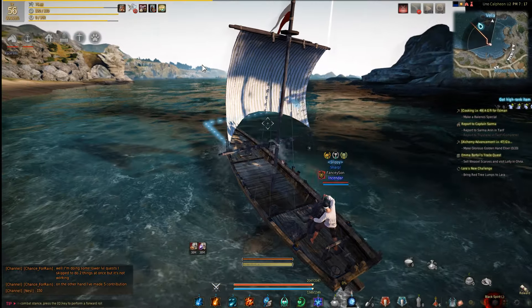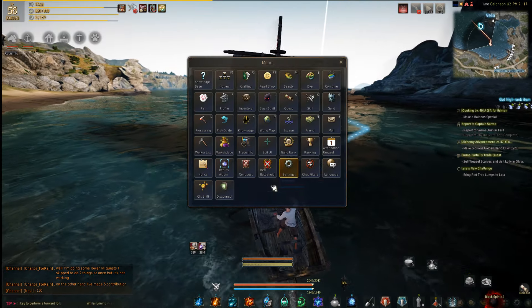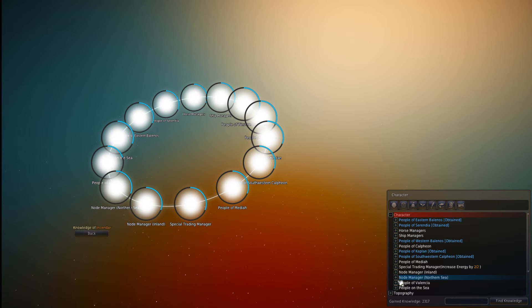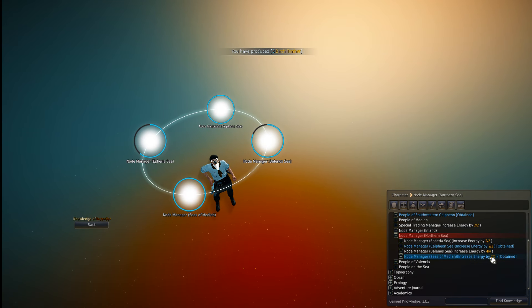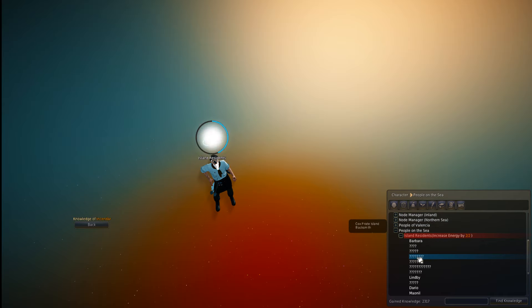To find which energy you're missing — if you have done some of these or not — you can pull up Knowledge. Under Character, you'll see Node Manager down here. And you can see the energy you get for just meeting the node managers. You also get knowledge on the locations and a bunch of NPCs.